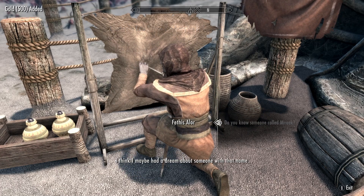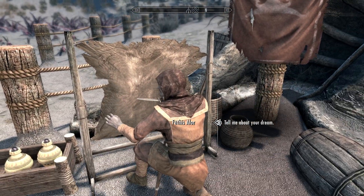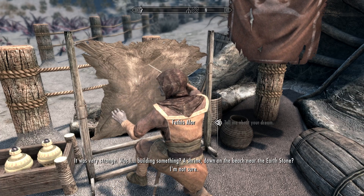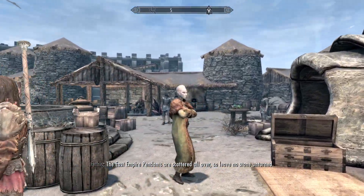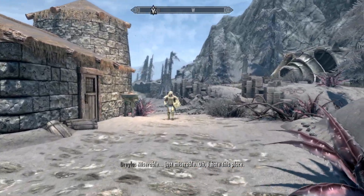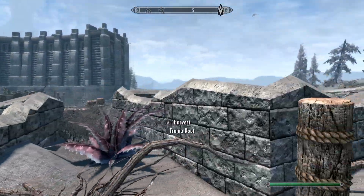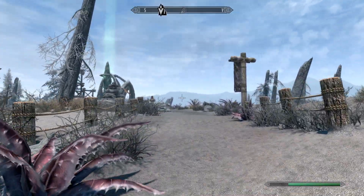Do you know someone called Miraak? I think I maybe had a dream about someone with that name. Tell me about your dream. It was very strange - was I building something? A shrine down on the beach near the Earthstone? I'm not sure. The East Empire pendants are scattered all over. So I know they're basically under a spell, but they don't notice these people over here just working on this random thing. That's a little unbelievable, if you ask me.